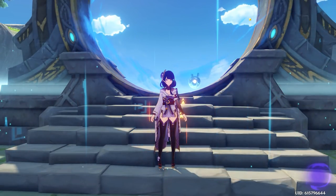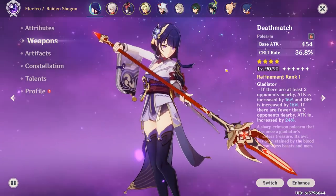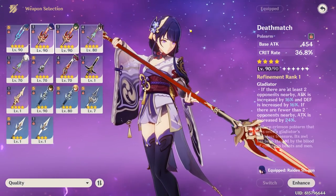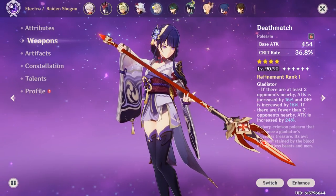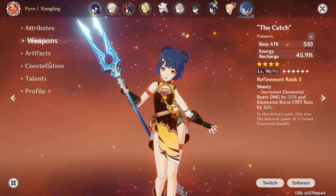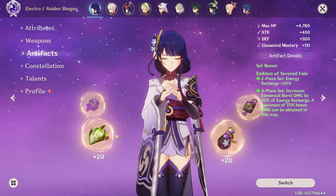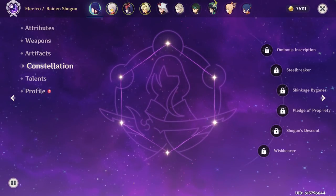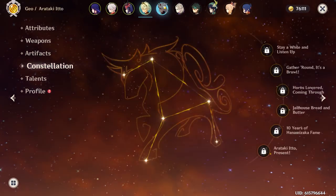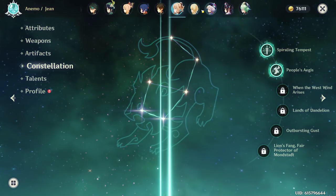It's important that you have all your characters built if you want to pull those teams off. Your Raiden's weapon is Deathmatch. You have The Catch on Zhongli — that's fine, but you may want to have it on Raiden instead. Raiden's stats are 68 Crit Rate, 149 Crit Damage with 4-piece Emblem, which is pretty good. Do any of your 5-stars have constellations? No C6 Bennett — that's what we like to see. All your 5-stars are pretty much C0.